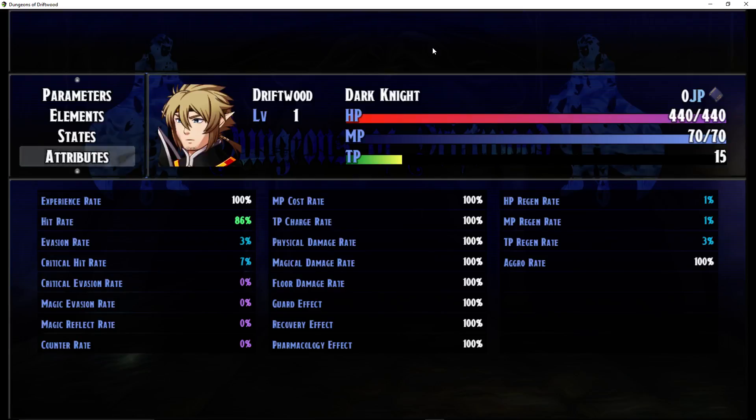Hit rate is at 86% with zero skills, so that's going to go up to 106% minus the evasion rate of your enemy — pretty close to guaranteed when you cap your weapon skills. Also, all classes will have a base regeneration rate. Some will have HP and MP, some HP and TP, some HP, MP, and TP. They will all do a total of 5% per turn adding up. The Dark Knight's got 1% HP, 1% MP, 3% TP. I might change it to 2% HP and 2% TP, because the Samurai is going to be the highest TP-generating machine — that's as it should be.